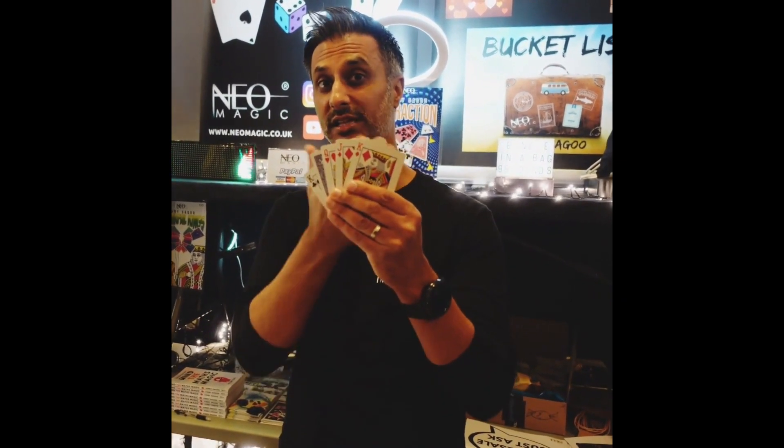You take them back behind your back, you give it a good mix, you take one card and you turn it face down. You bring them back up and when you fan the cards, their card is gone.